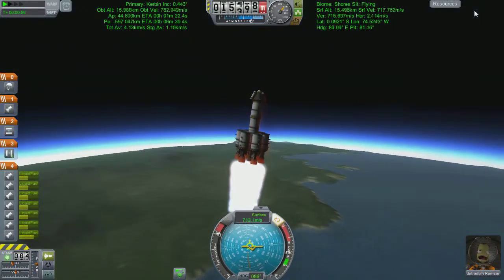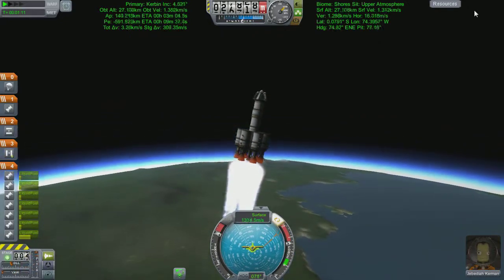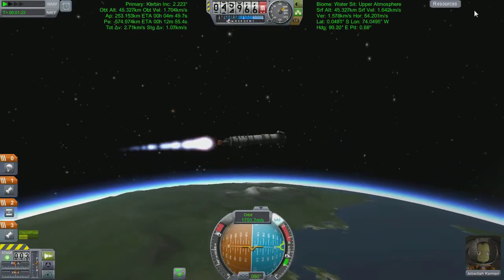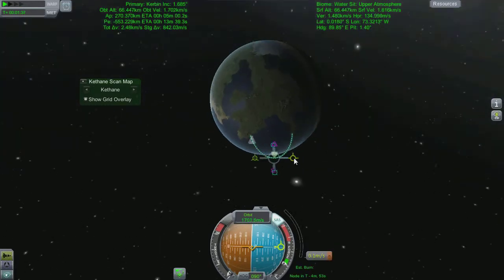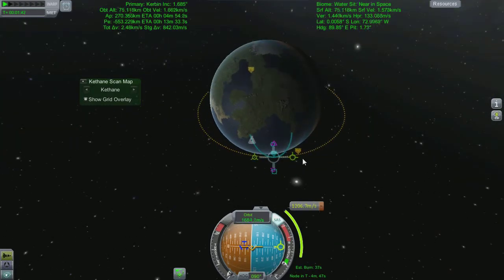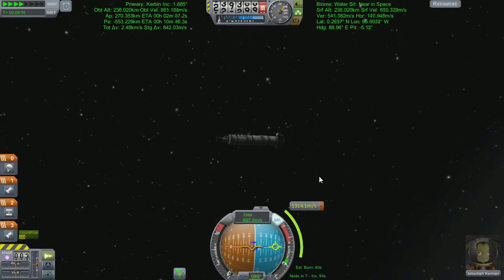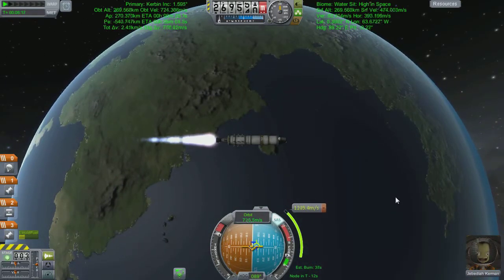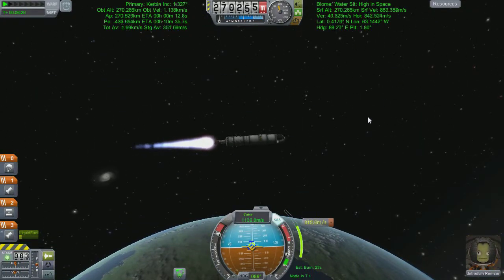First stage went well. I'm quite seriously lamenting the fact that I don't have any fuel lines at this point, because an asparagus staging would go wonderful. Second staging - I'm down to one singular liquid fuel rocket. I've gone upwards far too much, so I'm going to add a maneuver node and circularize my burn. We're going to have to wait until we're up at the high point of orbit. I'm there right now, looking down at Kerbin - throttle up to full, point at my maneuver node.